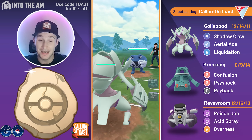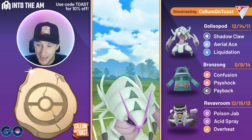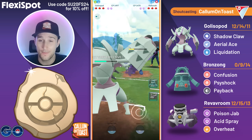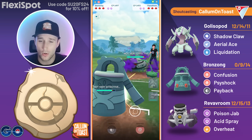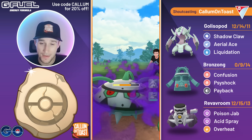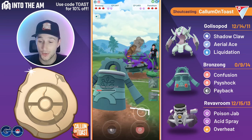GGs to that opponent. Into the next game we see a Polyrath in the lead — a great lead matchup. The great thing about Bronzong is that even if they don't have Polyrath in the lead, if we save-swap into Bronzong, Polyrath kind of has nowhere to go. We no-shield and the opponent goes for Icy Wind. We swap into Bronzong — I wasn't going to get a full Shadow Claw farm down and didn't want to waste energy on Galissapod. Instead we swap to Bronzong going for the snipe with Confusion damage, and we bait out a Shadow Ferrothorn, which doesn't help too much because Revavroom has a very good matchup into Ferrothorn.